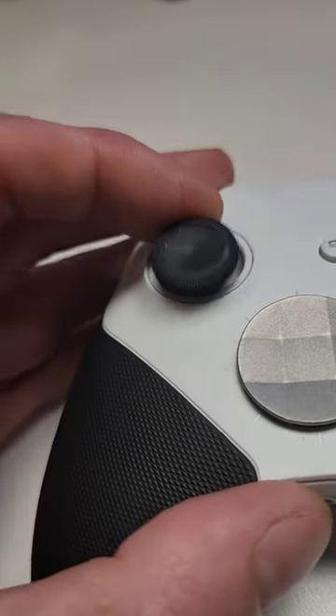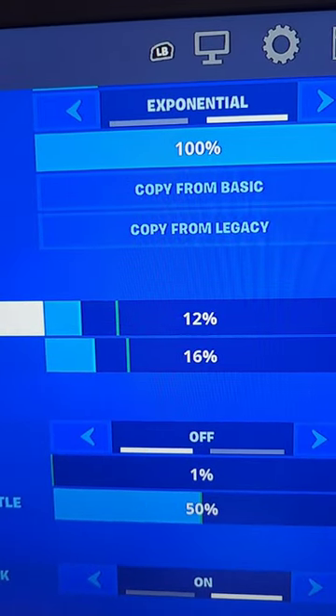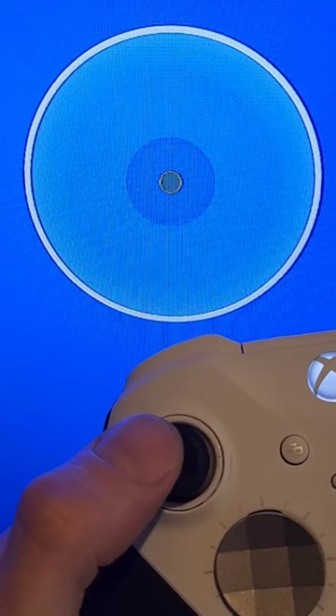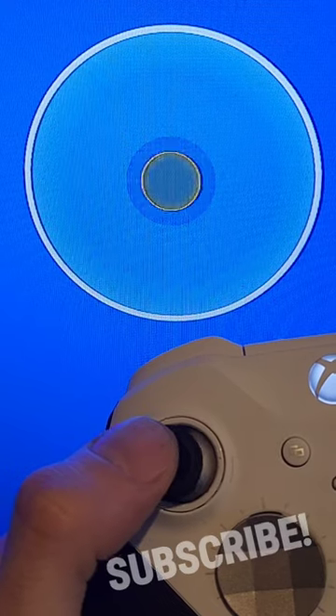If you've got that stupid stick drift in one of your controllers, here's something you can do to make it last a little bit longer. Go into the settings of your game, look for controller or joystick dead zones. What you want to do is increase that dead zone until the drifting stops, but try not to go too high because this does reduce the range of movement you have with the joystick afterwards.